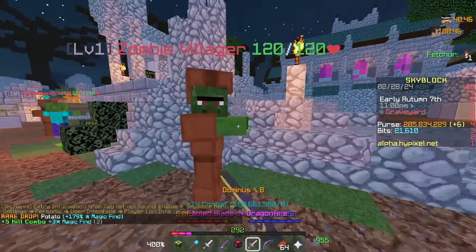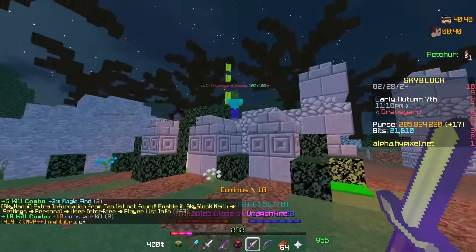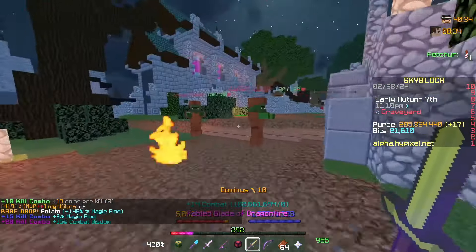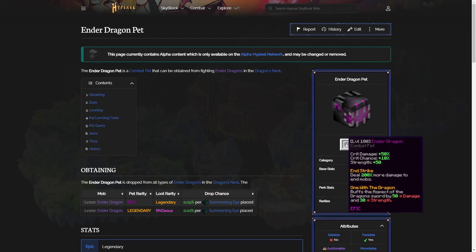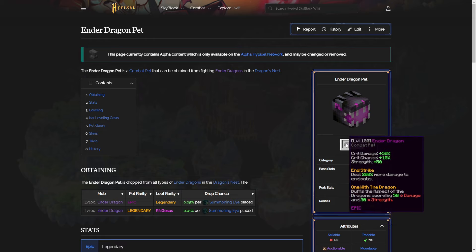Now, the weapon itself does deal decent damage — we've already looked at the stats. But in terms of actual damaging figures, it's really not that great. Of course, it's also dungeonisable, and it costs Dragon Essence to upgrade, which probably makes sense considering you get it from a dragon. Something that will be pretty interesting to see is if the Epic and Legendary Ender Dragon pets also buff the Blade of Dragonfire, or whether that's just for the Mythic Ender Dragon. On the wiki at the moment it's just showing that it buffs the Aspects of the Dragons like it did before. However, the Mythic Ender Dragon on the alpha was showing that it also buffed the Blade of Dragonfire.